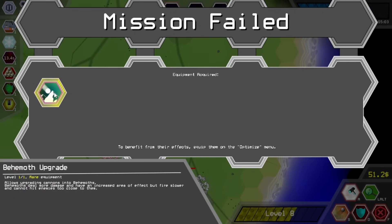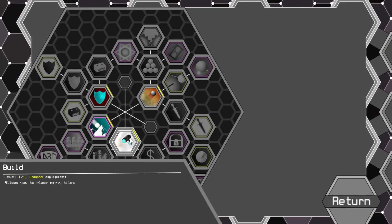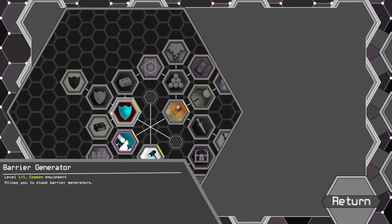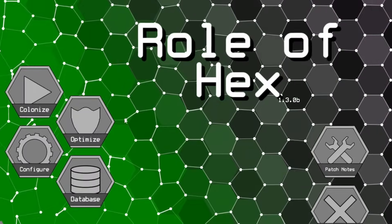We've got one thing — a behemoth upgrade, rare equipment, allows upgrading cannons into behemoths: deal damage, increase area of effect, but fire slower and cannot hit enemies nearby. So leave planet, keep acquired equipment. If we do optimize we have this so we can actually slap it in. So interesting — we actually have to find our meta progression now. Interesting. Yeah, it used to be a currency system.